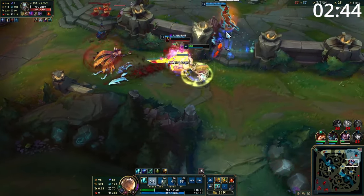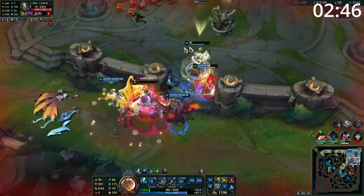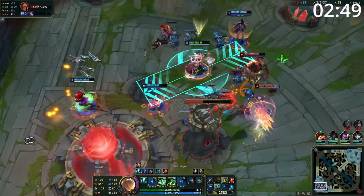Entering the mid game, you want to take your tower as soon as possible and head mid with your carry to start sieging. With mobility boots, you can help siege and also rotate to save people and look for picks.